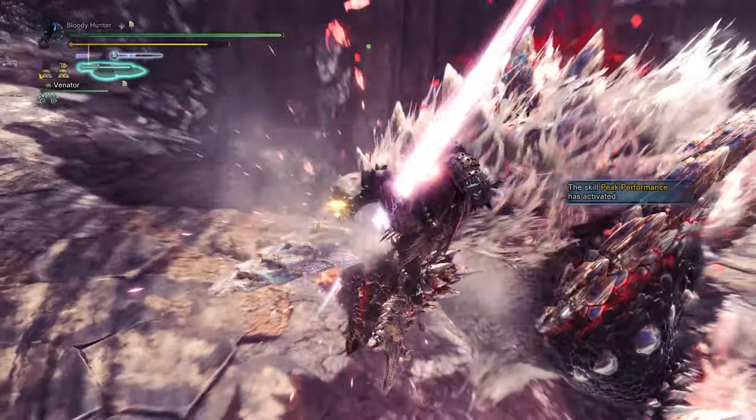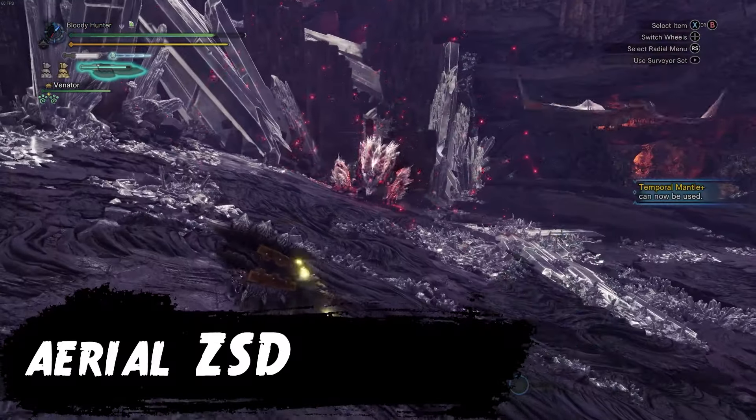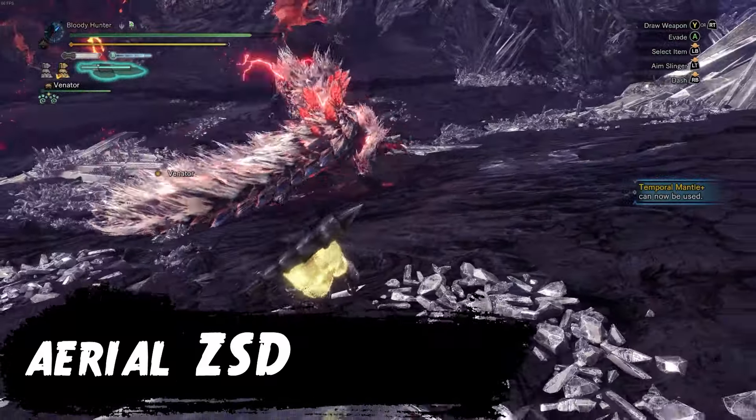First, the ZSD spam. This might be the most infamous playstyle for SwitchX, certainly one of the most effective if done right, and it's just a lot of fun continuously drilling into the monster, discharge after discharge. How do you play in this particular style? First of all, you want to get into amp state as quickly as possible and stay in amp state as long as possible. This can be achieved by using Power Prolonger, which boosts your amp state from 45 seconds to 90 seconds. You will probably use a Power Phial in your SwitchX, which takes the longest to amp up, but you can also go for an Exhaust Phial, which amps up faster and can potentially stun the monster, leading to more openings.